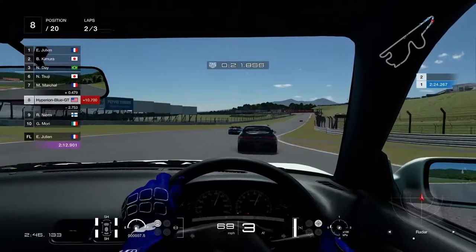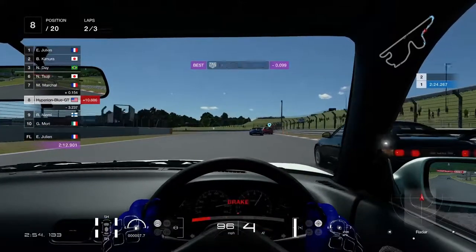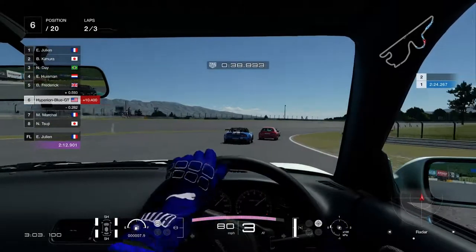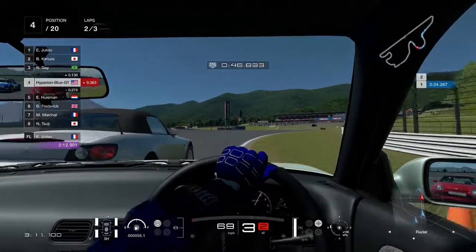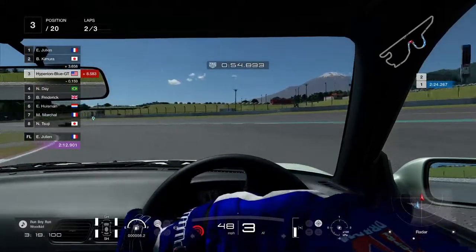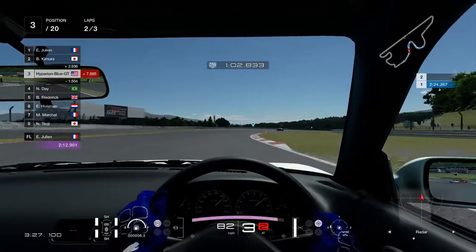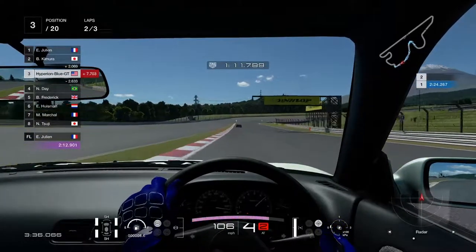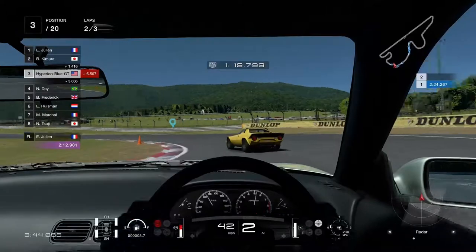The Mazda Roadster touring car is going faster again — have to catch up. Going in and making a good overtake on the MR2. Now staying closer and steady. Maneuvering to pass three of them including the S2000. That was a close call — the yellow Lancia Stratos is now in second place, and going to chase it down.